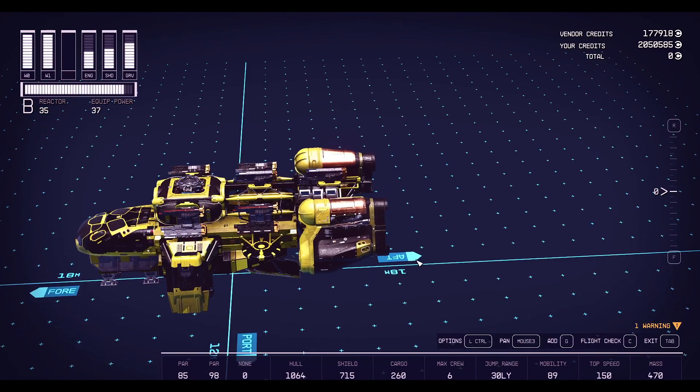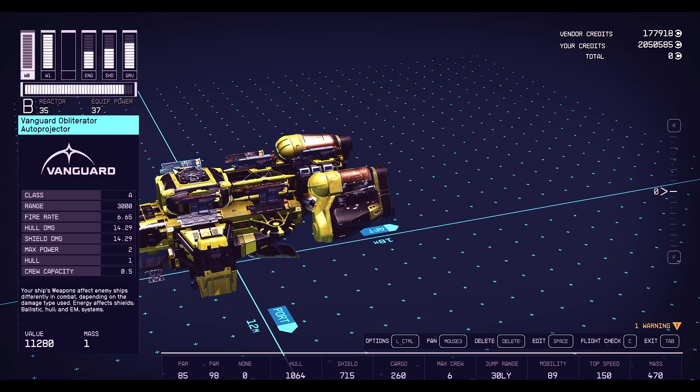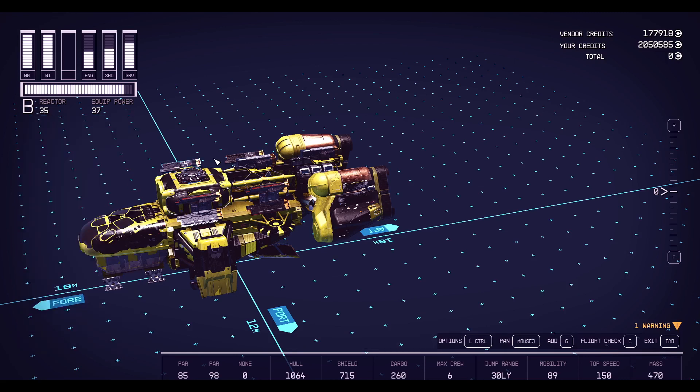The biggest change was I found out this is the best weapon in the game. If you join the Vanguard, once you finish your first mission you get access to this — the Vanguard Obliterator Auto Projector. It's a class A weapon, which you might think is too small, but look at the max power of 2. Since each subsystem can have 12 power, you can have six of these. Take that 6.5 rate multiplied by 14 — this thing is going to obliterate everything.